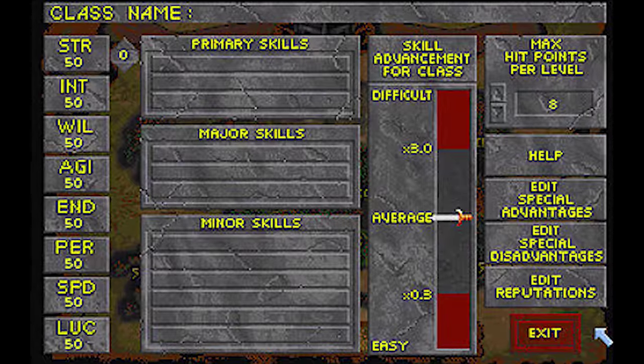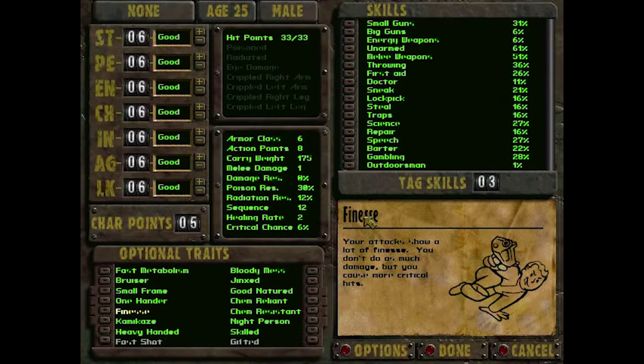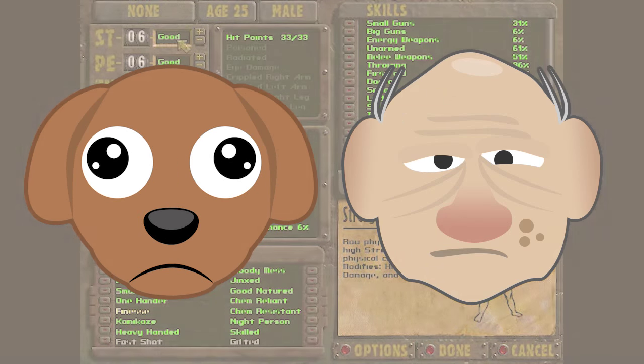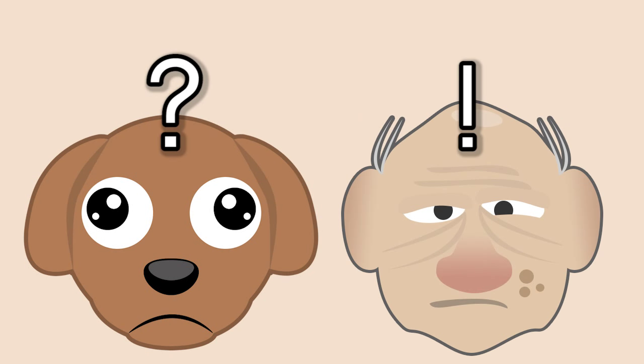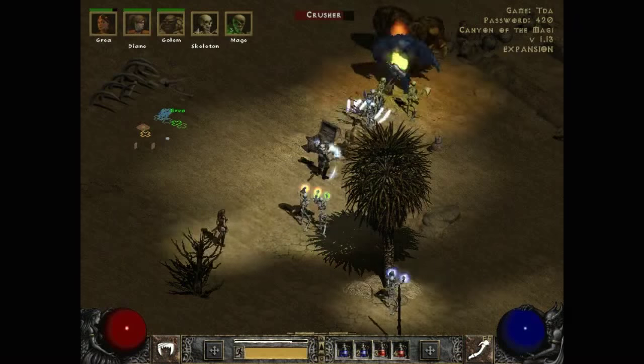An alluring feature of many RPGs is the opportunity for players to design their own characters. However, it can be difficult to set up a good character system that appeals to people new to RPGs as well as existing fans of the genre. A complex character creation system can be overwhelming, and a simple one can lack depth. Yet there are ways for character specialization to be made more accessible without sacrificing depth.